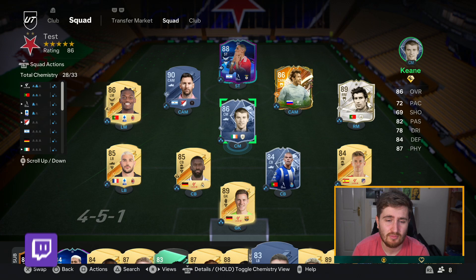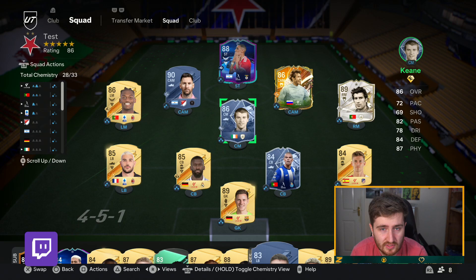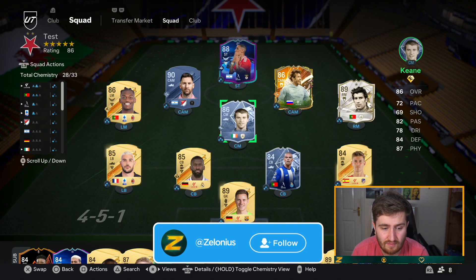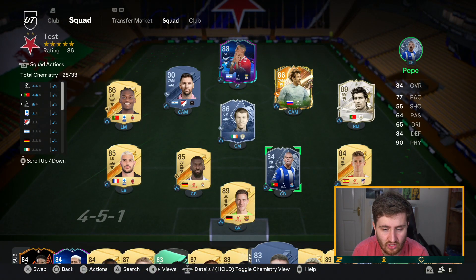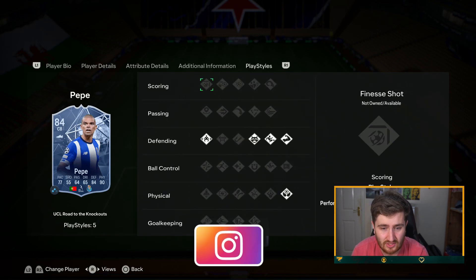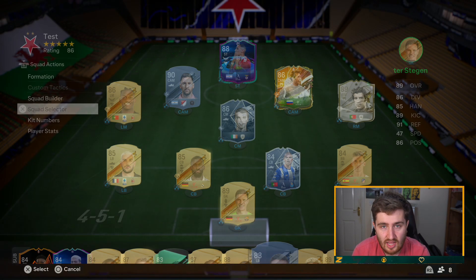This is the team that I'm thinking about potentially moving to on my road to glory. With a Portuguese or Spanish manager, everybody would be on full chem except for Messi on two, which should be more than fine, and Fio and Anders would be on two. I actually think Roy Keane with these play styles and some very good stats is pretty good value for an icon. This Pepe is like 20k — he's probably going to get a double upgrade to an 87. He's got a pretty good card — look at that physical — and really good play styles.